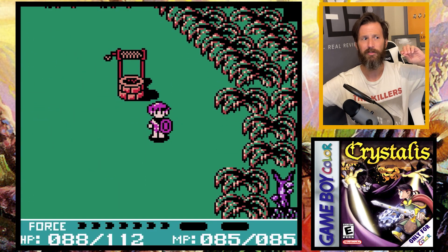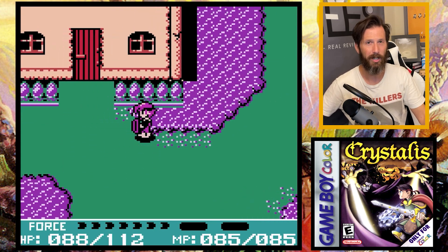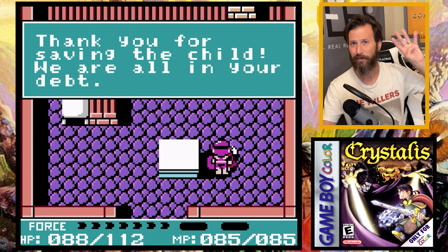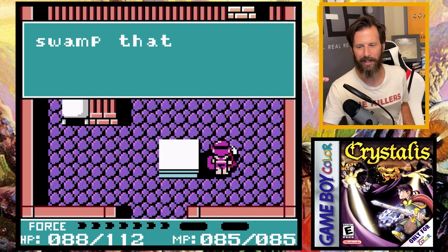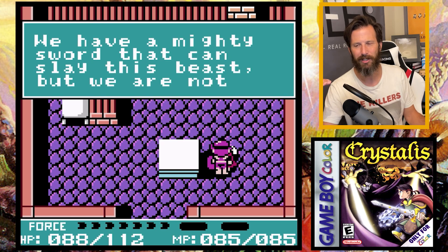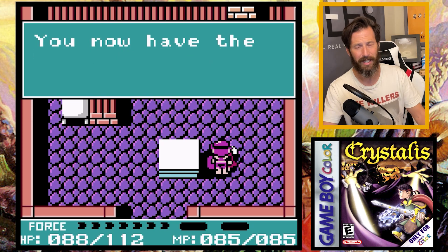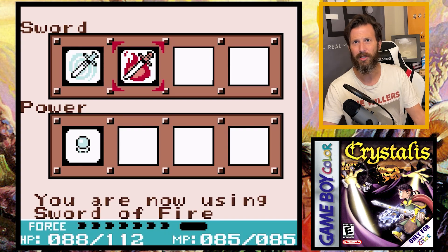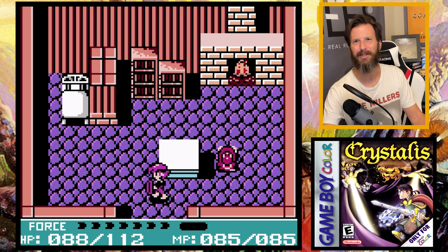They give me the insect flute to summon the monster and the Sword of Fire to take it out — so now I've got two of my four swords. When I get the Sword of Fire, for some reason they decided to have a voice actor say 'Sword of Fire,' and on the Game Boy Color it is so muffled and processed — it sounds awful. Every time you get a new sword it says that. Why not just do a little Zelda noise like da-da-da-da instead? This was bad decision making on the developers' part.